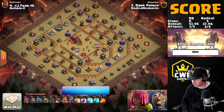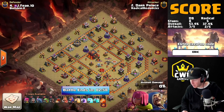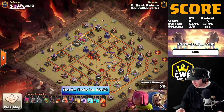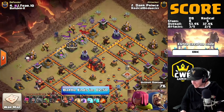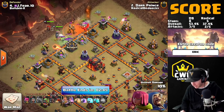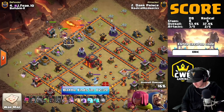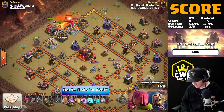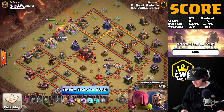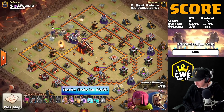A triple here will put Radical Rednecks into the lead for the first time this war. J Fear is now on defense. We have Dark Prince coming in with our first wall wrecker attack of the war — we're probably going to see a bowler bomb here. Here comes the CC pull, the CC split — the dragon went off to the top Pekka, the witch went to the bottom Pekka, and the witch is not standing inside the poison. That could be a problem, but he should be able to power through — he's got a nice funnel.